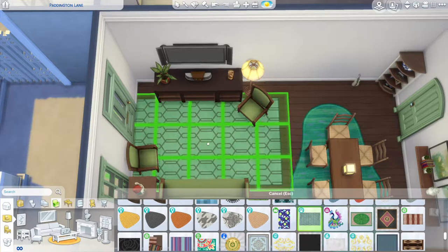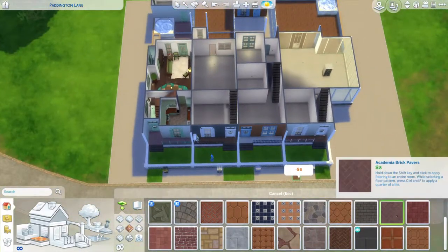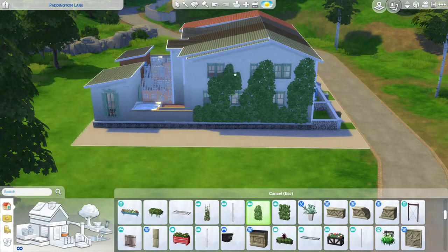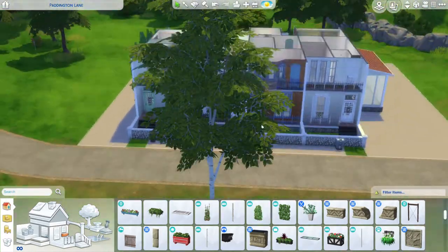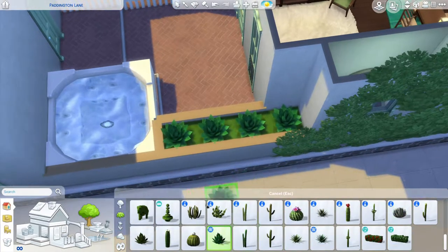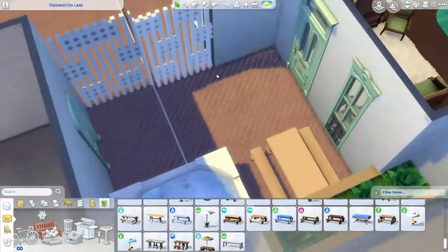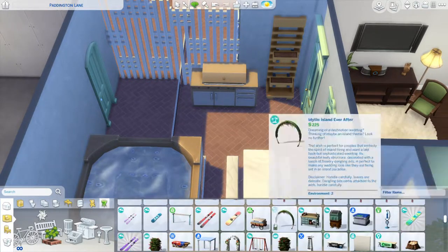In the little shed out the back I added a fizzing station and a tall planter so you can grow fruits to make juice from, plus a dart board and some gym equipment to keep it interesting. On the side I put the roller door from City Living as well as a roof placed on the ground to look like a little ramp — so potentially it could be a little garage if we ever get cars in Sims 4, or just a storage room.